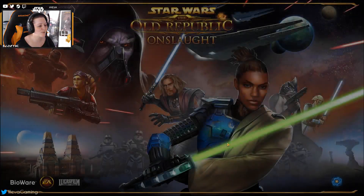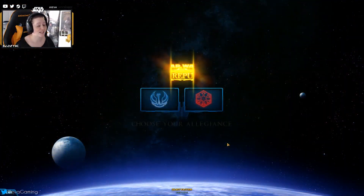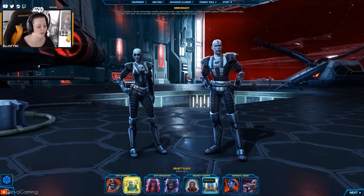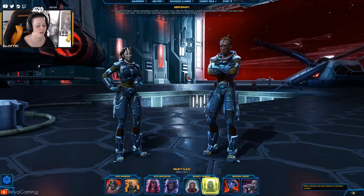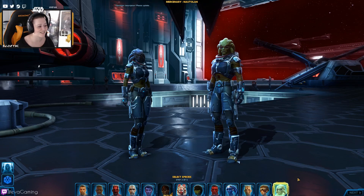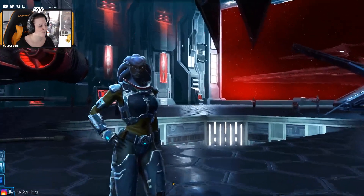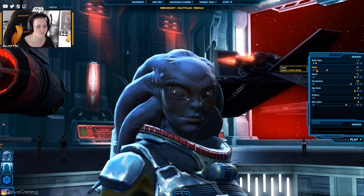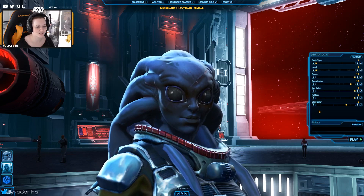So I went in — and credit goes to Peter for finding this out — but if you go into your imperial classes and go to Mercenary, you actually do have the option to choose the Nautolans. Isn't that just amazing? We're going to go with female and see what we can do, and there are some really interesting options.